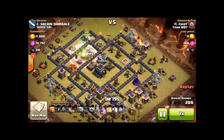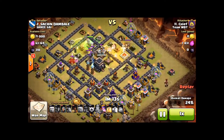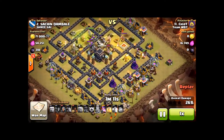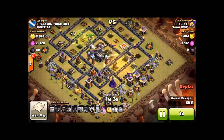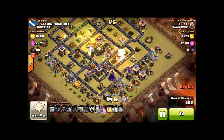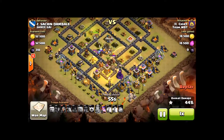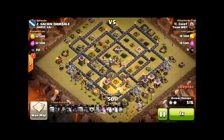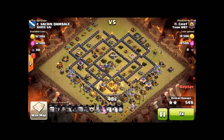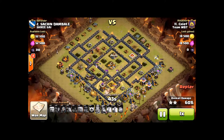Meanwhile, a giant and some hogs are coming from the top right. He does hit a bomb there, so he has to throw down an early heal. But there are no bombs on the right, so his plan is going relatively well so far. The second heal comes down and covers his hogs into that bomb — kind of a random bomb, didn't expect one there. The golem squad is cleaning up nicely in the middle, and then he drops a third heal to cover the remaining bomb spots. But at this point he's already hit four bombs, so he's good.